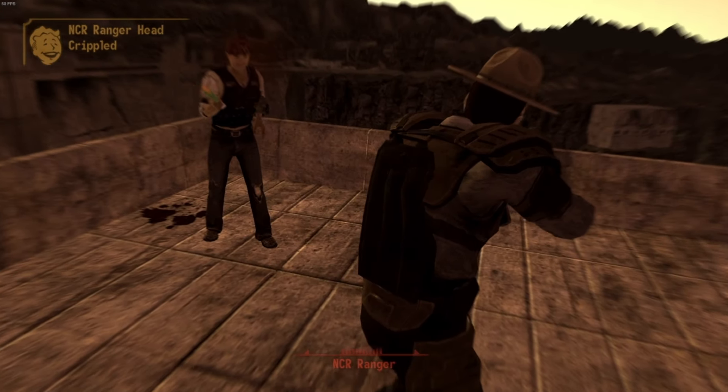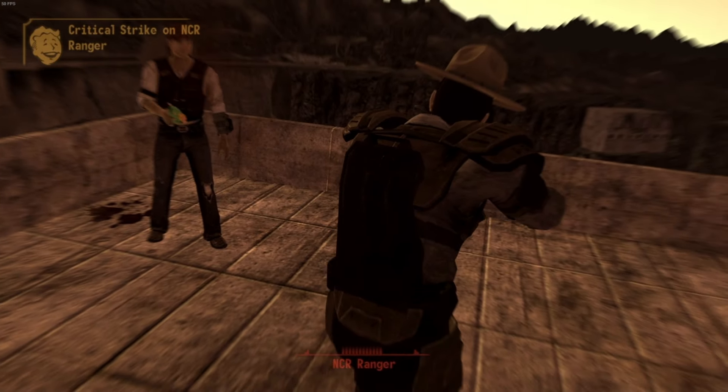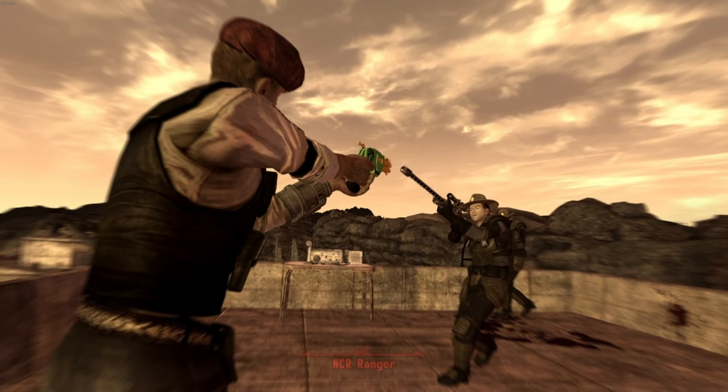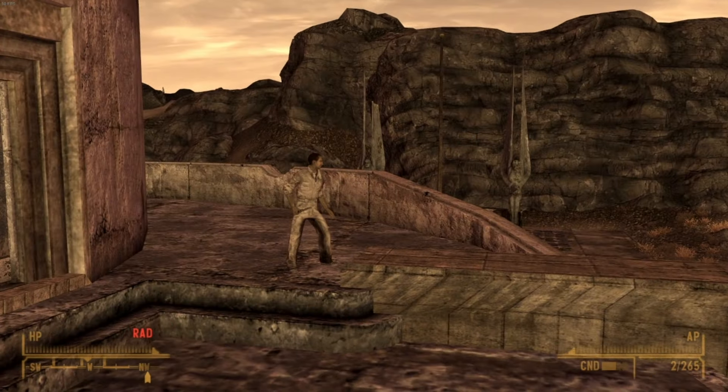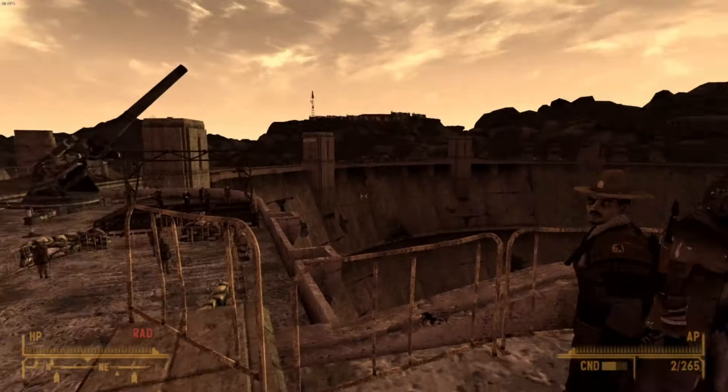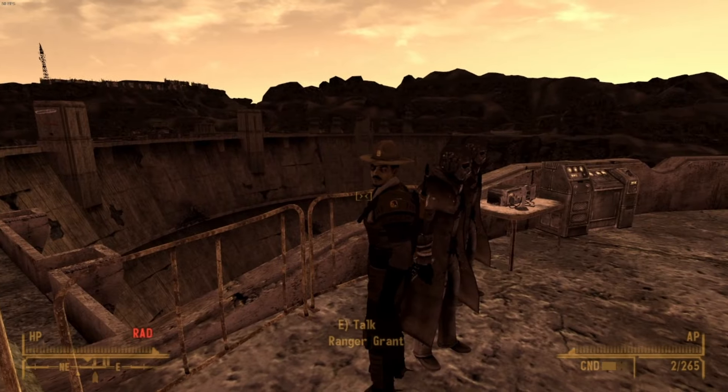The quest kind of bugged out for a bit, since Grant wouldn't do anything when I told him about the Legion sniper, and heading down to where he was standing revealed that the Legion assassin was just kind of chilling with his knife out. Luckily, after restarting the game, everything fixed itself and we could get onto the final battle.